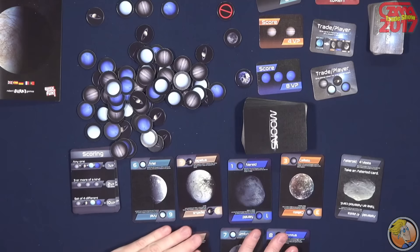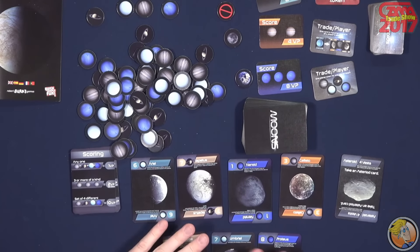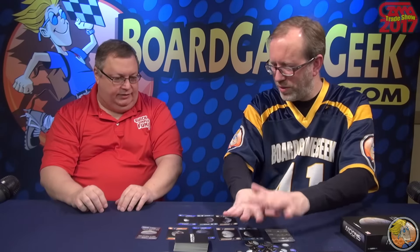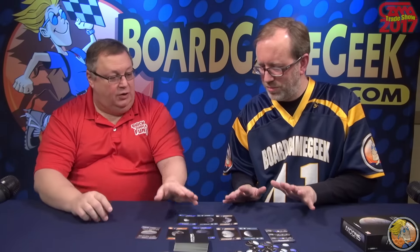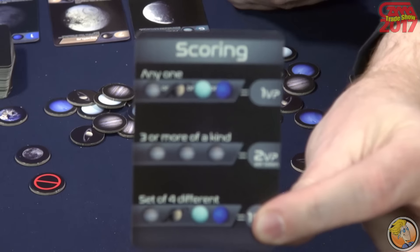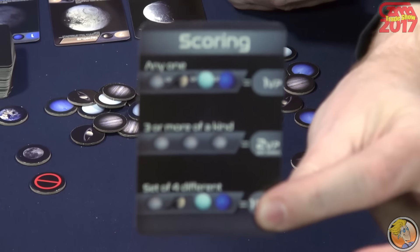You set out this as sort of a bank or your holdings initially, and the goal is to collect tokens. The tokens are what you're going to score at the end of the game. There's a scoring sheet: if you get a complete set of the four, it's worth ten points; if you get three of a kind, they're worth six; any moon is worth one.